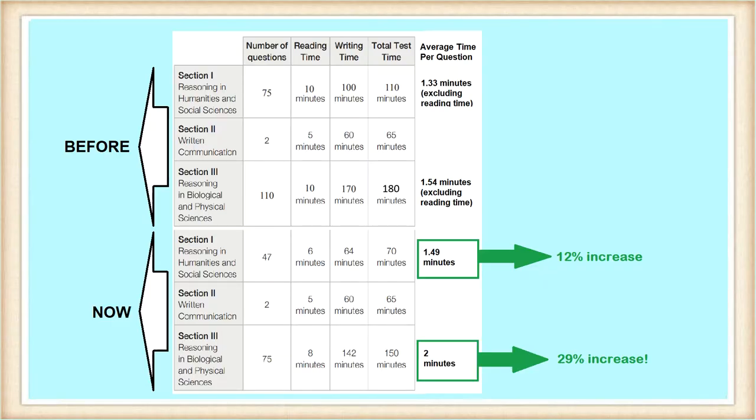Moving on to the different format. I'm sure you are aware that GAMSAT is now a digital and more compact exam, but did you know that the average time per question is longer for both Section 1 and Section 3 after the adjustment? This can be a huge advantage if you find time to be a limiting factor to your performance. Here is a chart showing the different total and average time per question before and after. Note that the reading times have been incorporated as writing times as of the September 2020 sitting. As you can see, there is a pretty significant increase, especially for Section 3.